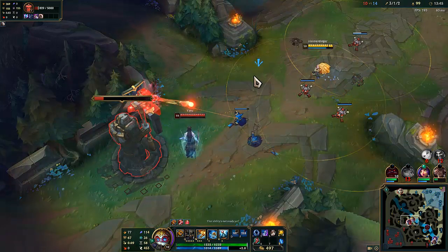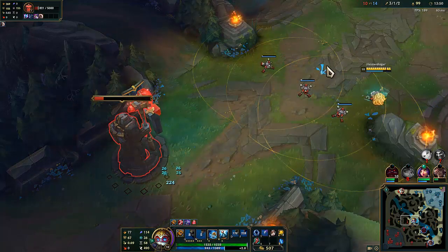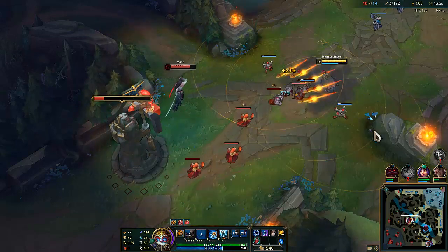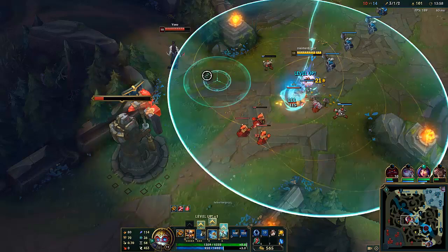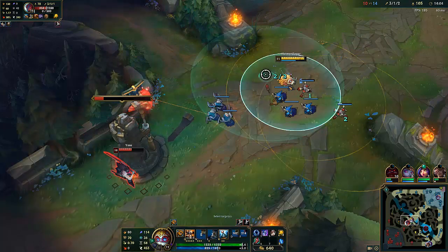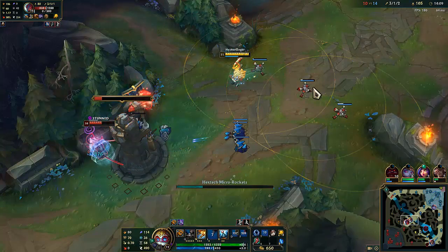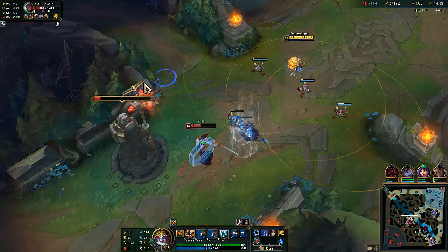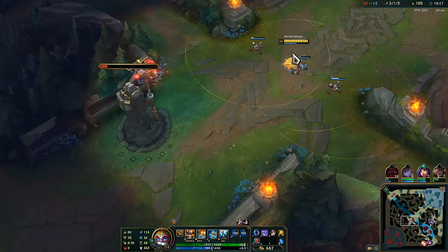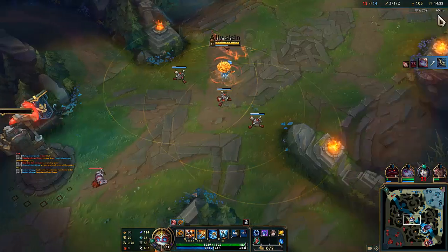Let's put new towers down here and just chill out. Wow, that's a lot of damage with our Luden's. That's a lot more Electrocute, and then all the rockets hit there. We're just really chilling out. Yon can't even do a lot with Vamp Scepter and Noonquiver — and we're just still pushing them. This is what Heimerdinger does.